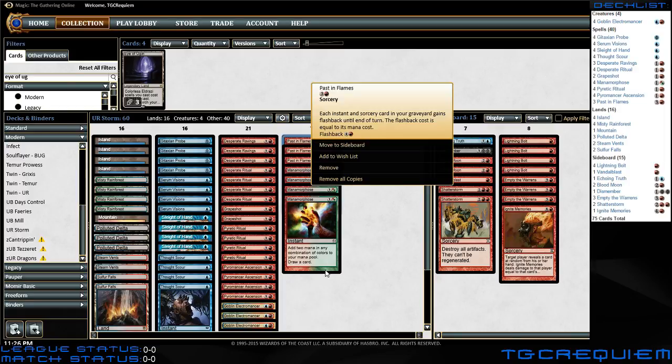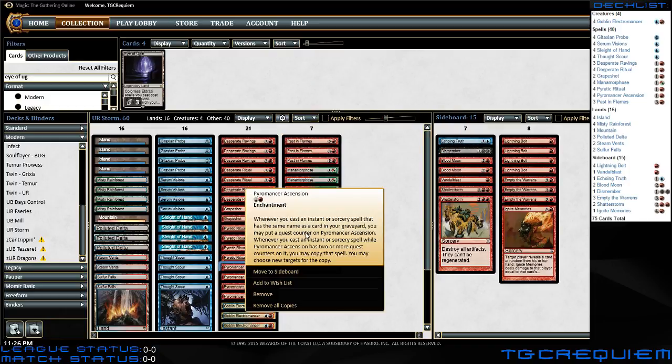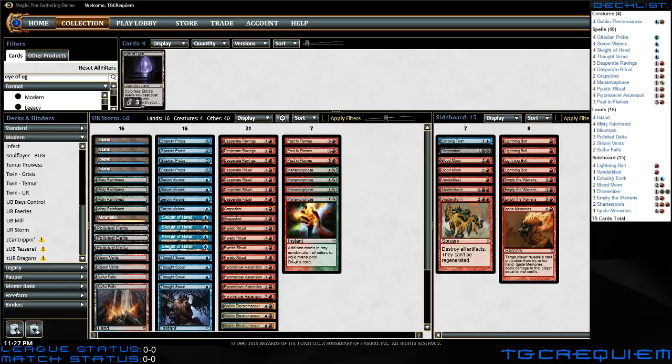If you don't have access to the graveyard, your Past in Flames doesn't work, and your Pyromancer Ascension doesn't get up to two counters because the graveyard is cut off — so that first piece where it looks for cards in the graveyard to put a quest counter on doesn't trigger. Past in Flames lets you go through your graveyard to cast a bunch of spells already in there. Without graveyard access, you basically have to count on drawing into enough cards in a row, which includes drawing into enough mana acceleration — a really tough balance — and then still getting your Grapeshots.